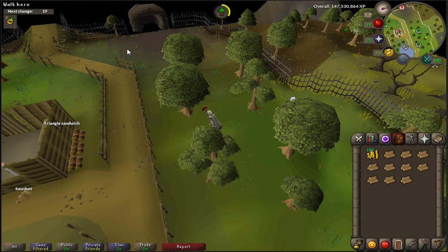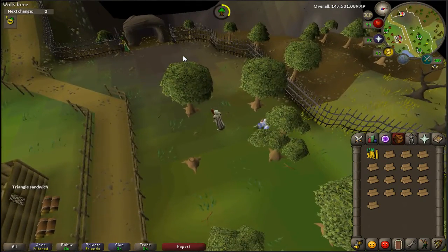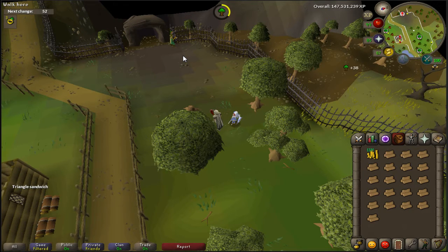I had a suggestion in one of my previous videos to create a plank-making guide via the new woodcutting guild that was released on OSRS about two weeks ago. Unfortunately, there are no teaks and no mahogany trees within this guild, so this method only applies to oak planks. I wouldn't do this for normal planks because you can pick those up for free near Barbarian Assault, so only do this method for oak planks.